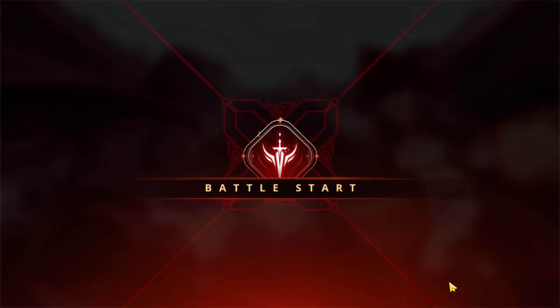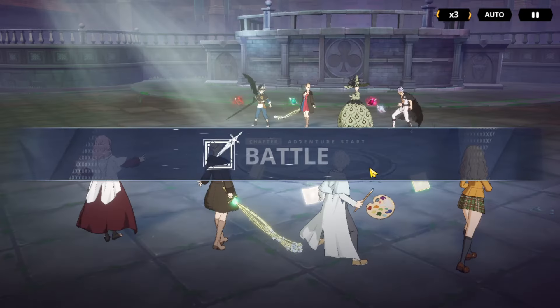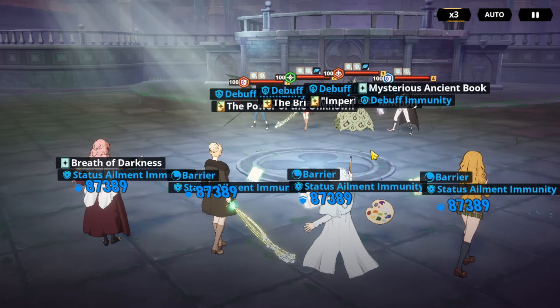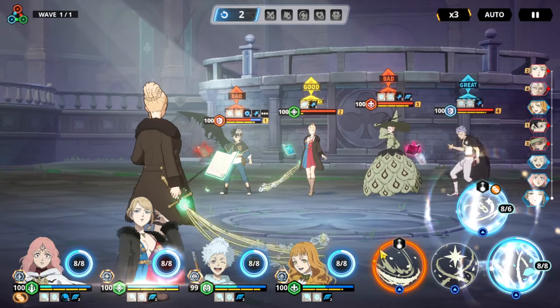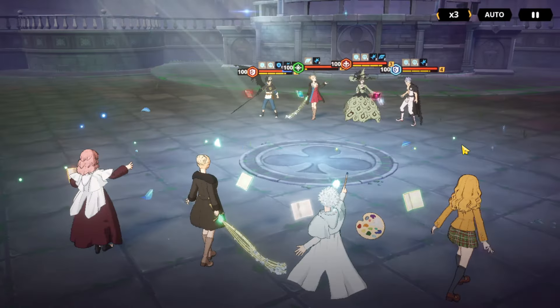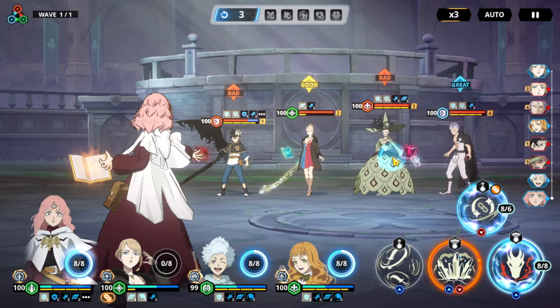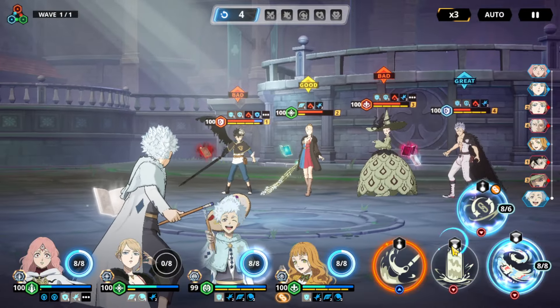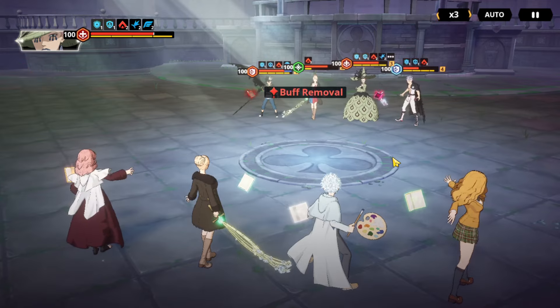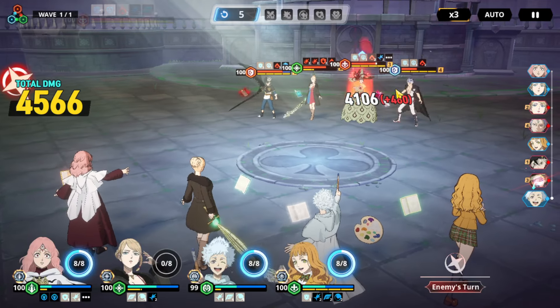This team looks interesting. So I have Mimosa here for the revive and for the heals. Rill is slower than Fauna — I need to fix that, because I want to apply the skill 2 so I can remove those damage reduction buffs. I need to remove it from two people.